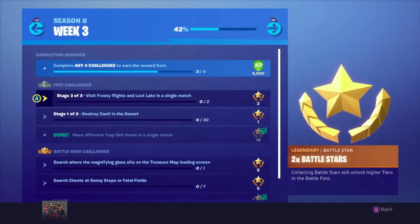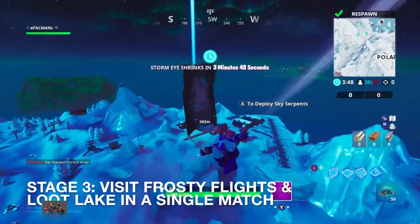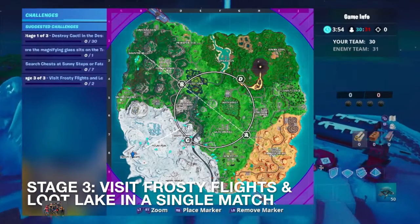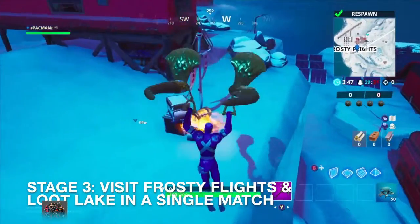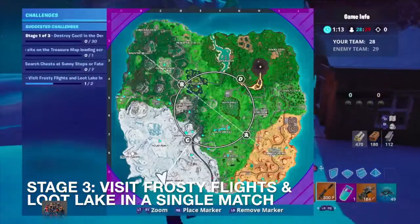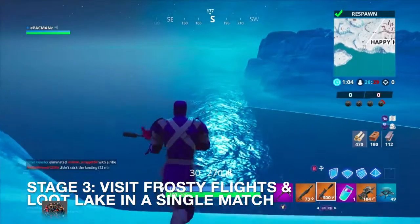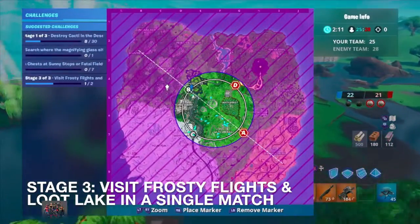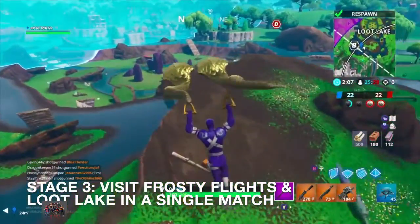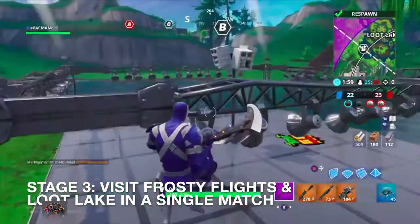Let's look at Stage 3: Visit Frosty Flights and Loot Lake in a single match. I'll try to combine that with the Destroy Cacti challenge, but I realize visiting Frosty Flights, Loot Lake, and destroying Cacti may not happen since everything's so spread out. I'll at least do Frosty Flights and Loot Lake this match. Because you can respawn in these game modes, I recommend jumping off something to respawn and go to your destination faster. Now we're going to visit Loot Lake to complete the challenge — it's not tough at all. Might as well dance since I'm already here.